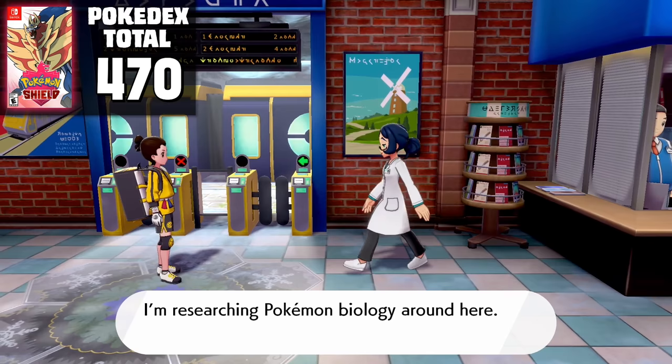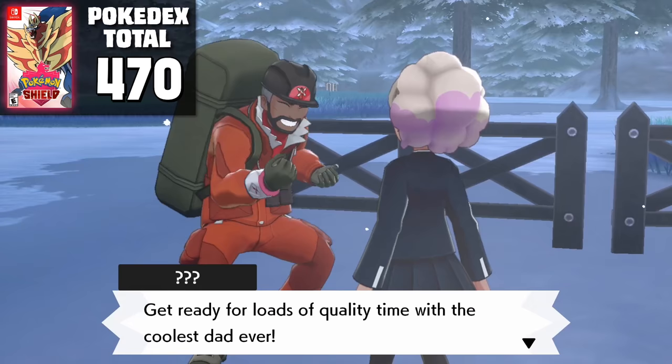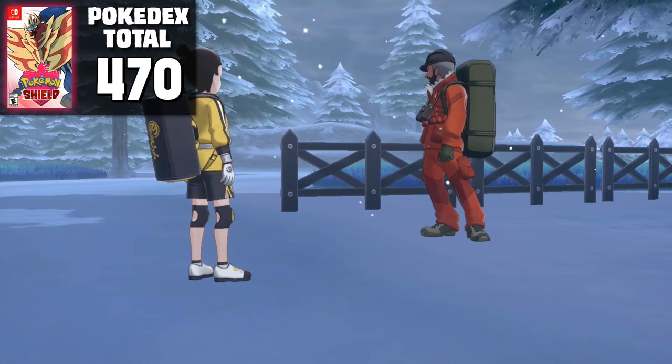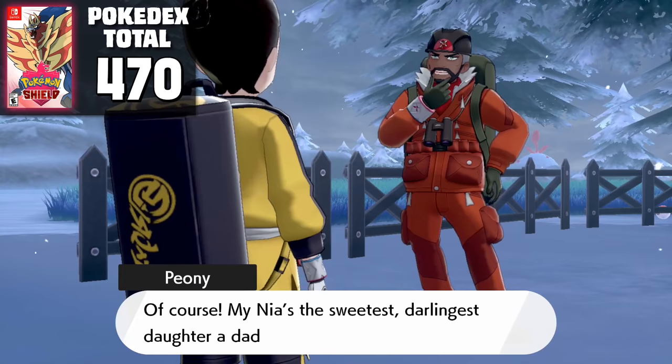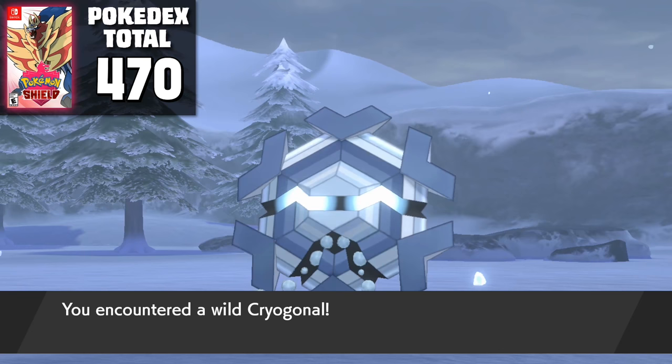To start our journey, we head to Wedgehurst Station and talk to the teller to direct us to the Crown Tundra. Once we arrive, we're greeted by the Professor's Assistant, who upgrades our Pokedex to contain a separate Pokedex for this new area. Outside, we meet Peony and his daughter Peonia, and after watching them argue for a few minutes, he challenges us to a battle. We're then able to roam around the initial few areas, and take care of encounters within the Slippery Slope — here we can catch Smoochum, Jynx, Amoura, and Cryogonal, who will oddly be very useful later on.